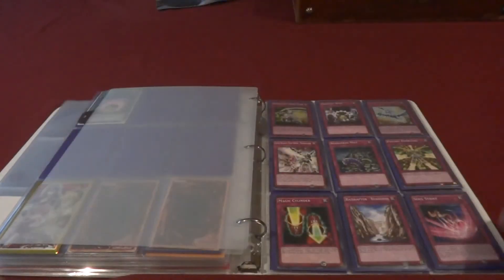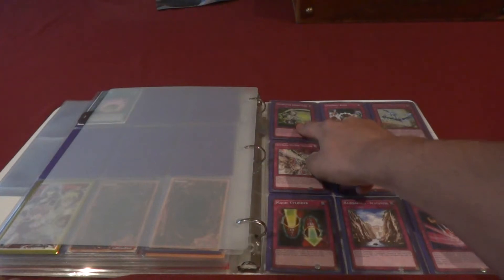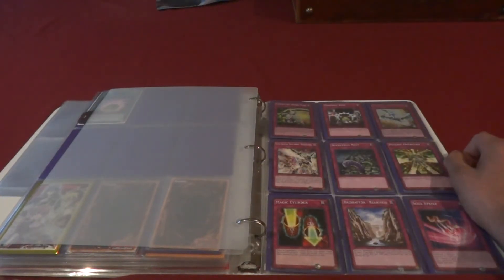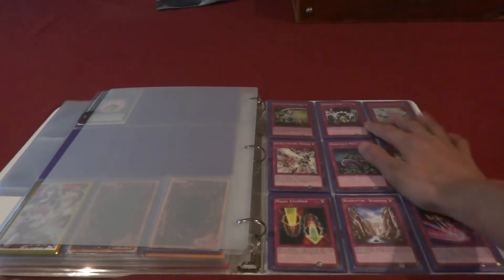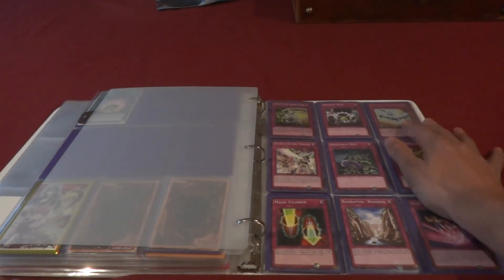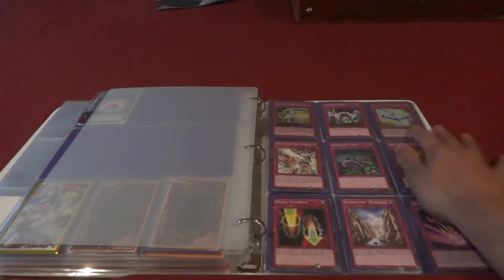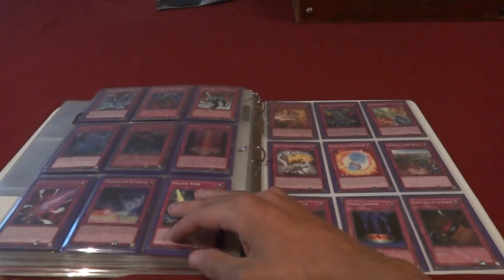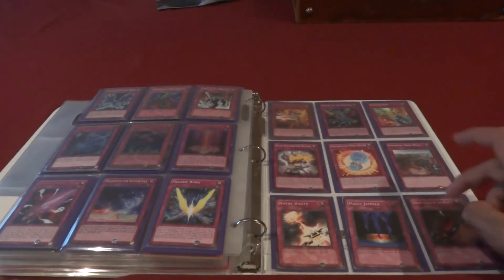Let's go one more — as you can see I've got Destruction Sword Flash, which is one of the Buster Blader cards, I think that's a foil rare. This is Stardust Repark — it's really good if you're running Stardust, and it's a gold rare. Most of the rest are just commons, and it goes from normal continuous to counter traps.